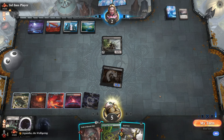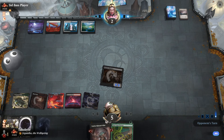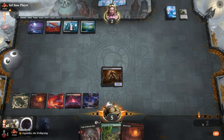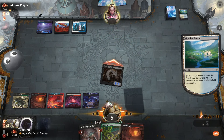I'm kind of hesitant to Fatal Push, because what if they have a Sheltered? But I mean, we're winning soon - they only have two cards in their hand. They just used double Fatal Push and a Sheltered's Edict. Are they really gonna have another one? They don't have three Islands.